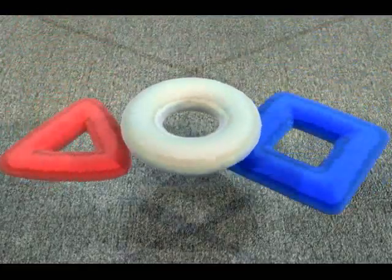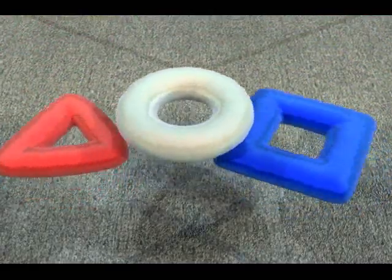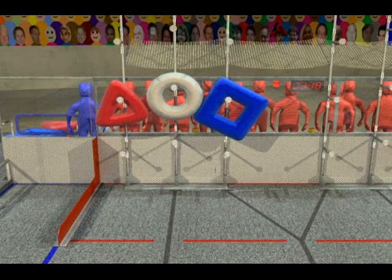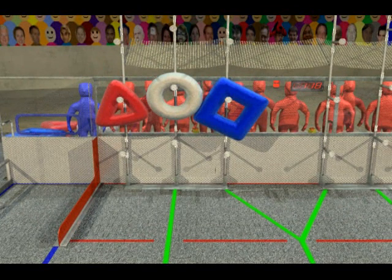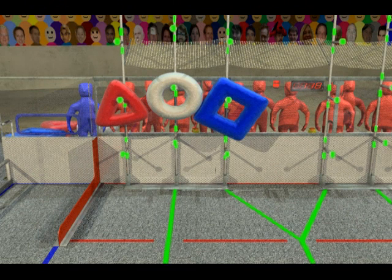Robots play Logo Motion with inflated tubes shaped as elements of the FIRST logo. The objective is to place the shapes on the scoring racks to create the logo. Robots can use their cameras to follow lines on the floor or to track the vision targets placed on each scoring rack. This allows them to target scoring locations from almost anywhere on the field.